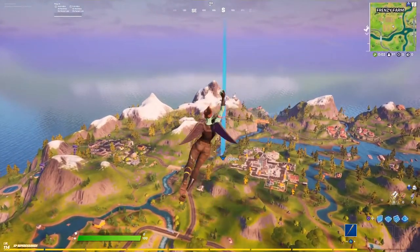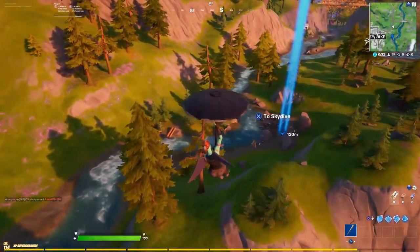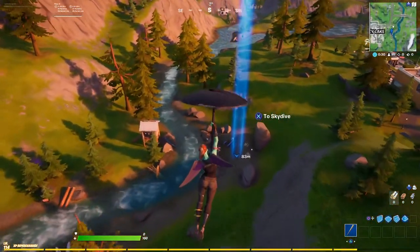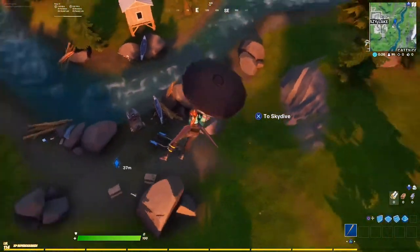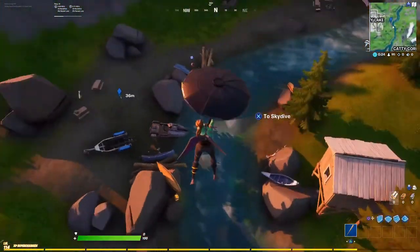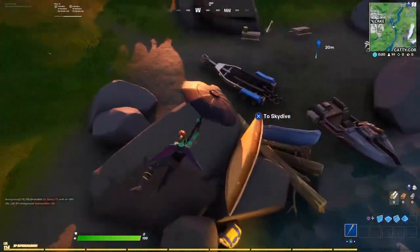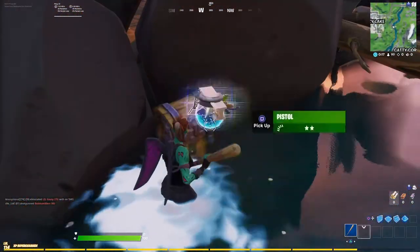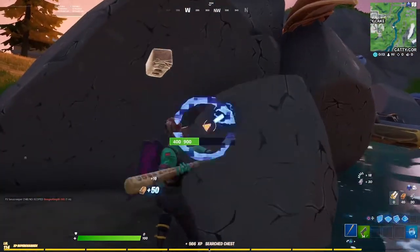We are just gonna get to it. Just make sure you go for the chest — there's a gun in the little cabin, you can try to go for that gun, or just go directly to the chest. There's a chest here between these rocks. We are going to get this chest just in case somebody tries to jump us.